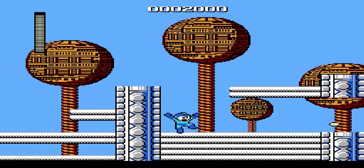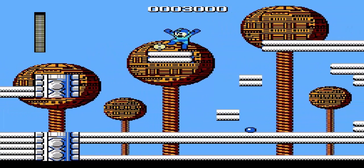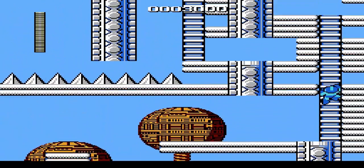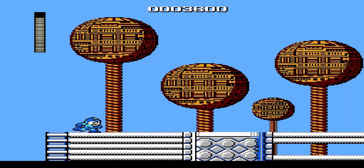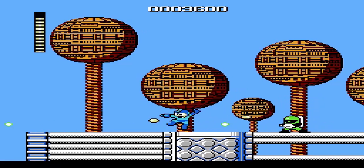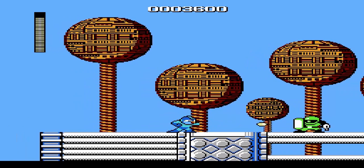Here we have screw bombers, which fire pellets occasionally, as you can see. Here we have a sniper joe — a fairly common enemy in the Mega Man franchise. They have a shield to deflect your shots, and sometimes fire shots at you.